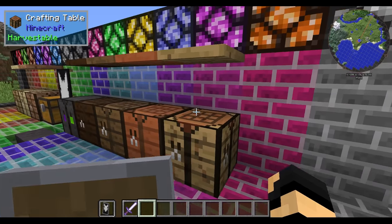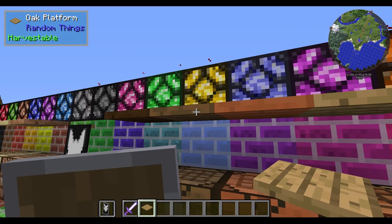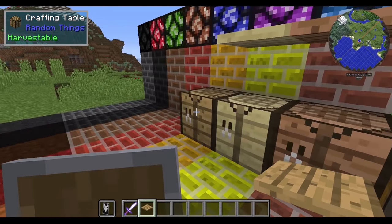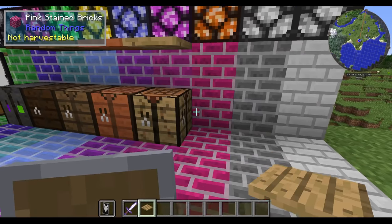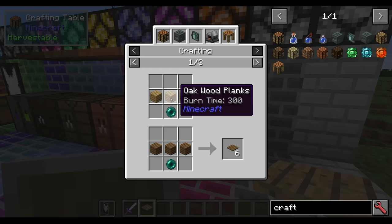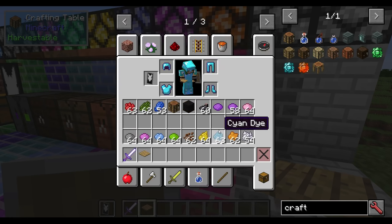Just above these crafting tables are platforms — oak platforms, acacia platforms, and so on. They all match the according wood types except for the specter version, but we're not getting into how to make specter items today. A platform is created simply with just three of a certain type of wood, depending on what color you want it to be. For instance, spruce and oak over top of an enderpearl will get you six platforms.